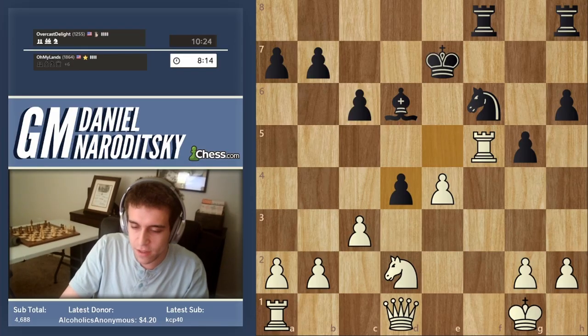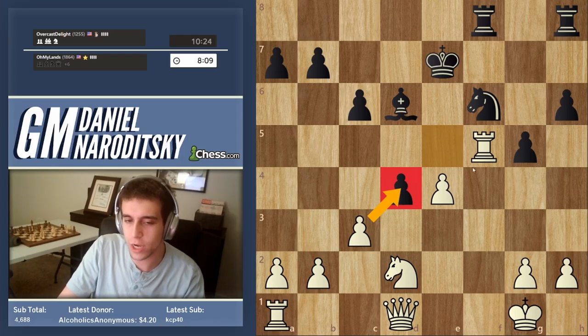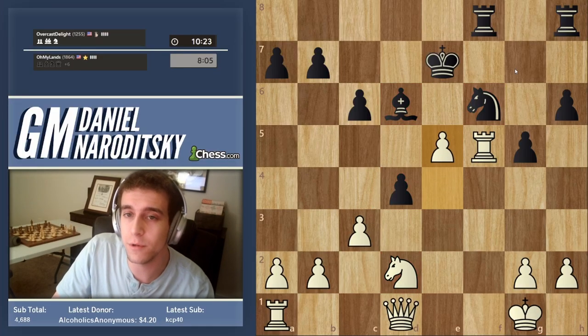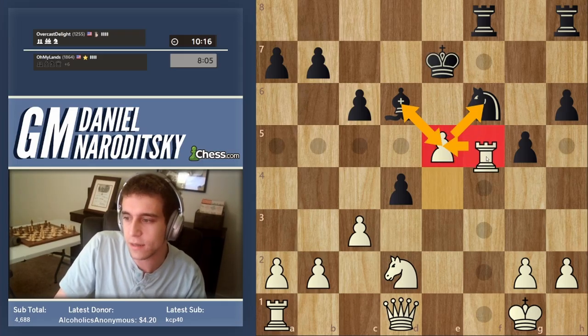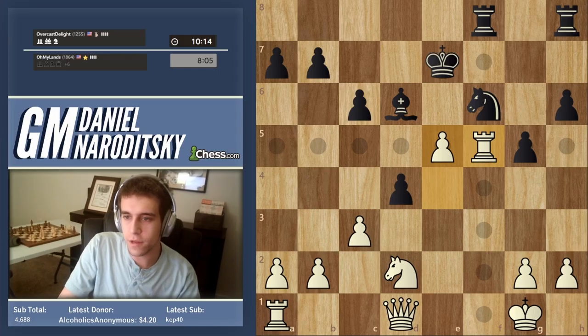He's taken the pawn. You might be tempted to take back, but always look for better moves. The bishop and knight are on forkable squares, one square apart. The knight isn't the only piece that can give a fork — we play e5. The bishop and knight are both hanging, and the rook is defending that pawn, so his bishop can't take it.